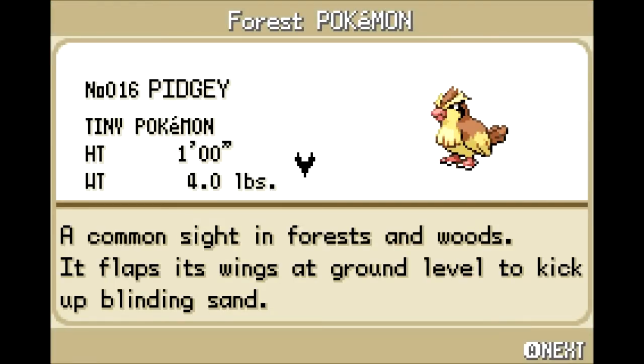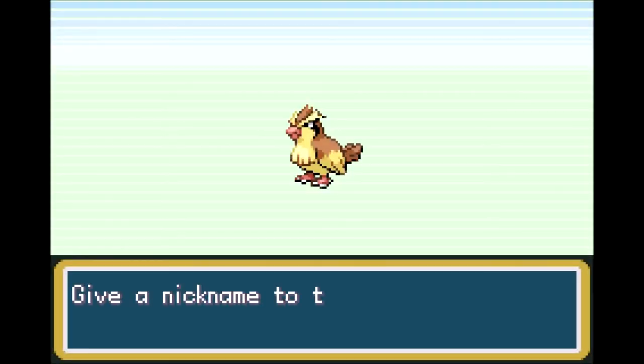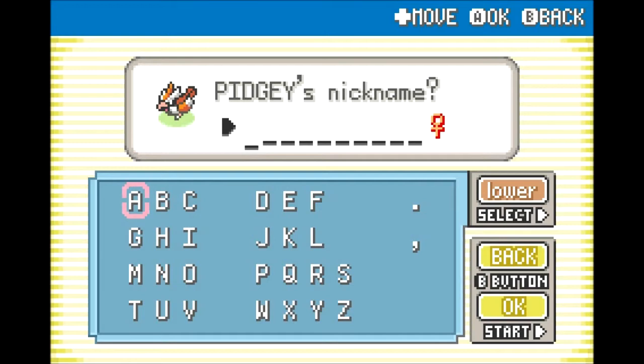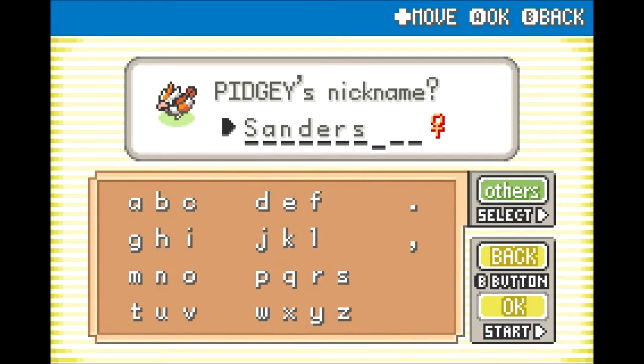It's a common sight in forests and woods — it flaps its wings at ground level to kick up blinding sand. Very nice. As kind of an unofficial rule — some people say it's an official rule of the Nuzlocke challenge — I will be naming every Pokemon that I capture along the way, so all nicknames are welcome. Let's give a name to Pidgey here. As suggested by Insanity Force, this is going to be Sanders — our female Pidgey. This is, I assume, a reference to Colonel Sanders, the founder of Kentucky Fried Chicken.